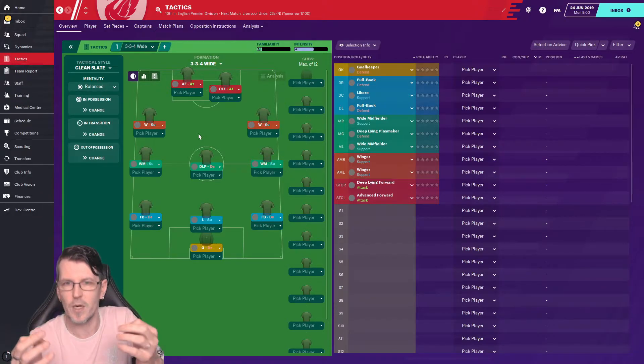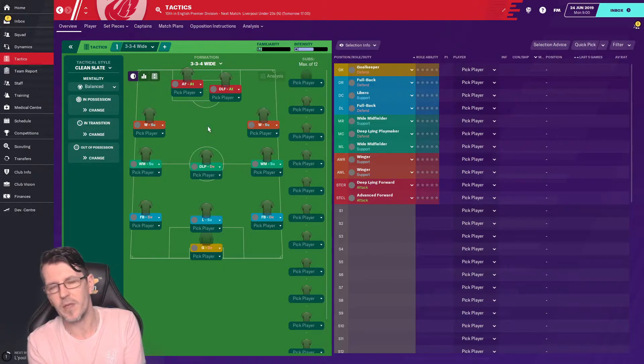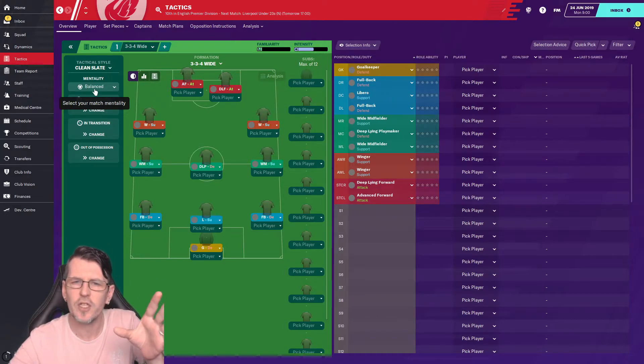Two strikers up front will have plenty of goal-scoring opportunities. The first striker is a deep-lying forward — his role is to sit back a little from the other striker, hold up the ball, and feed the other striker. You want a big player who can hold up the ball with decent skill. The second striker is an advanced forward, whose role is to be around the goal area banging in goals from left or right. This combination works great.